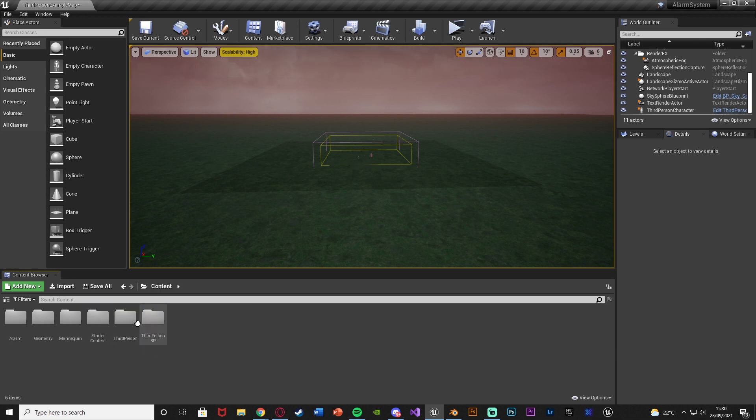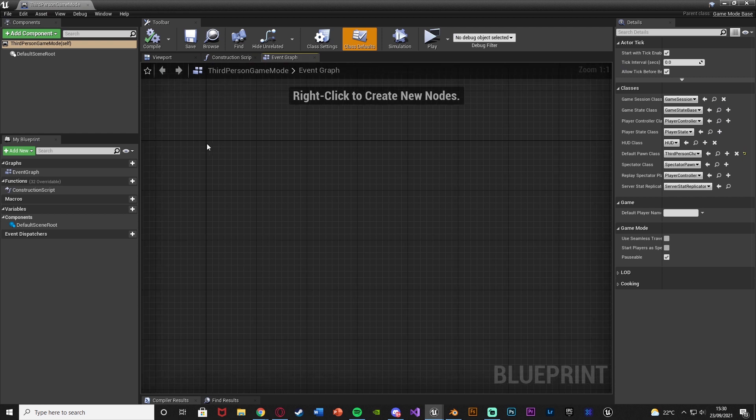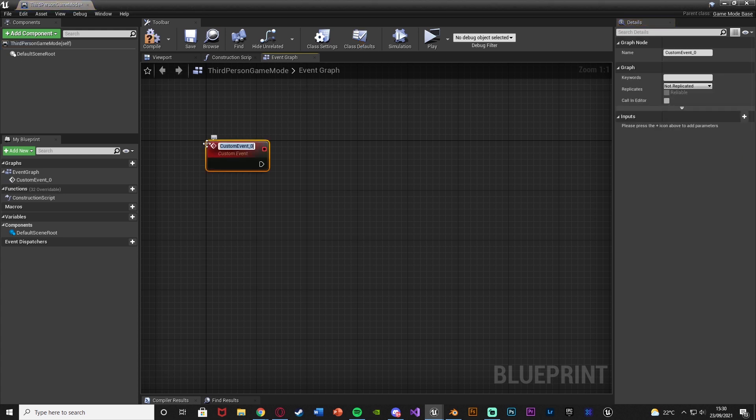For me that's going to be Content > ThirdPersonBP > Blueprints > ThirdPersonGameMode. In here it's very simple — similar to what we just did in the siren BP. Right-click, add a Custom Event, naming this 'Activate Sirens' — plural — because this is how we're going to activate and deactivate all of them at once.